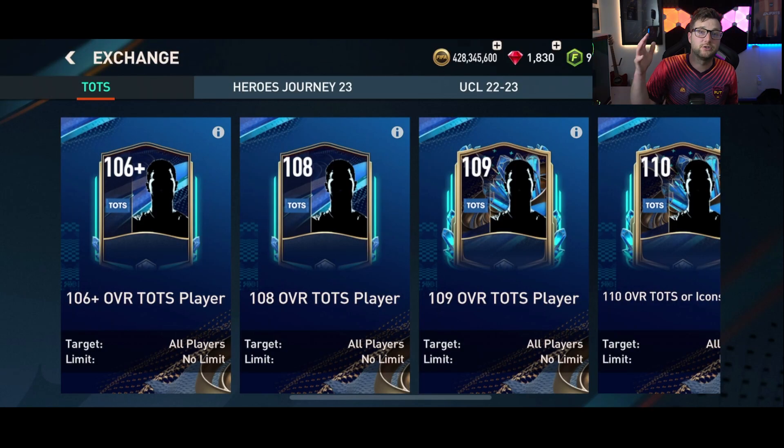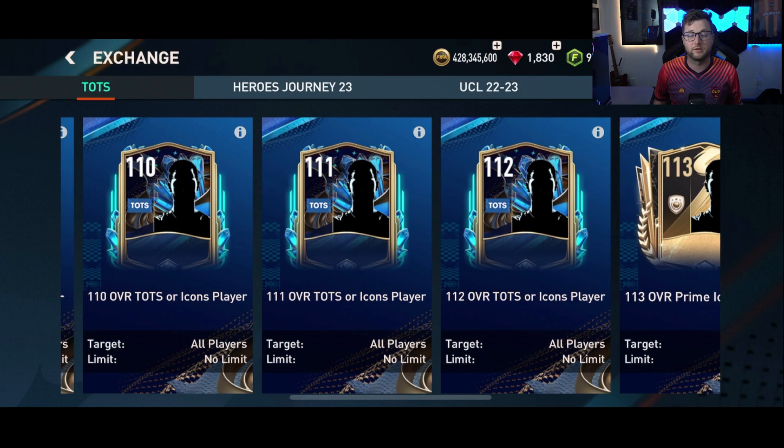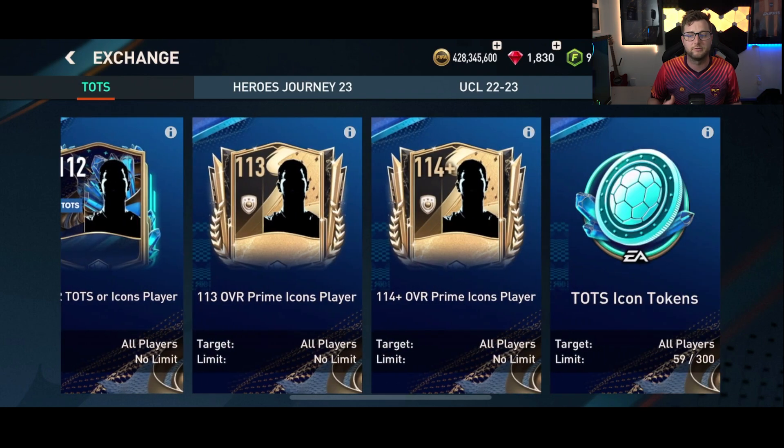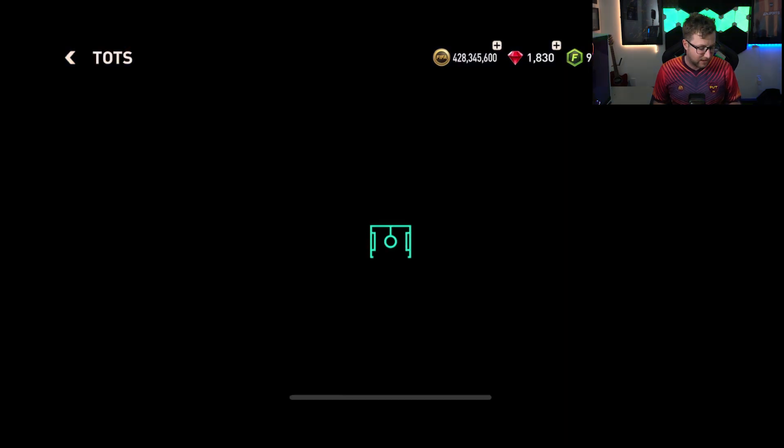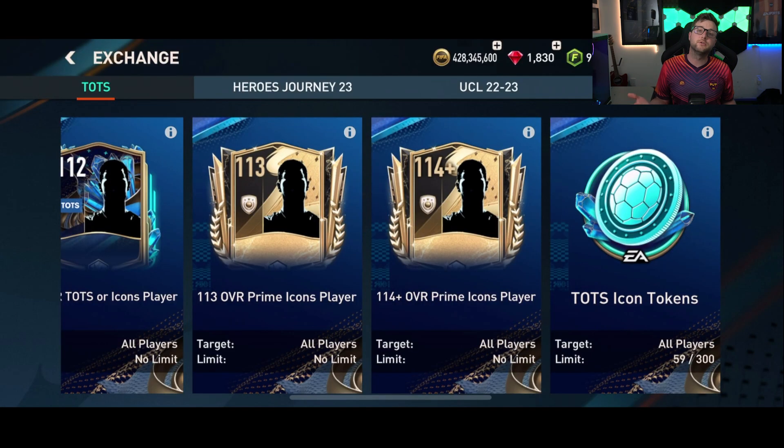Another great way to build your squad is through the exchanges. In the event, you're going to get a lot of player items, and some of these are going to be unauctionable. You can use those player items, or player items from the market, to put into these different exchanges. When you complete these exchanges, you basically grow the overall of the players — putting in 110 overall players to get 111, 111 to get 112, all the way up to 114 overall. At the end, there is also the Team of the Season Icon Token Exchange, where you can use pass points to get Team of the Season icon tokens.